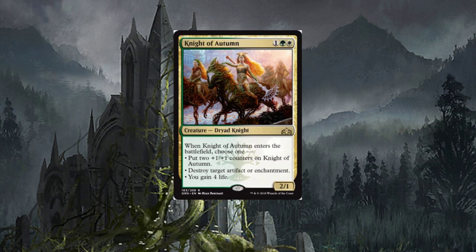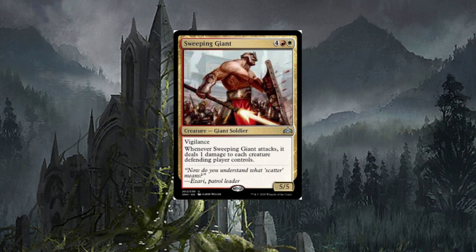Sweeping Giant — six-drop uncommon giant soldier with vigilance. Whenever Sweeping Giant attacks, it deals one damage to each creature the defending player controls. The downside is it's a six-drop five/five. It's going to be a great bomb in limited every time it shows up. With all the token generators and small creatures out there, dealing one damage to each creature the defending player controls is really strong. Outside of limited, maybe a one-of or sideboard option.